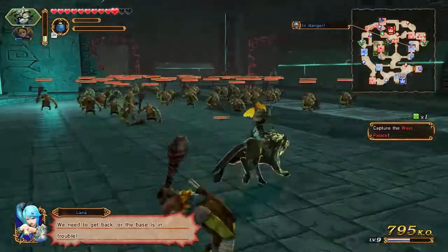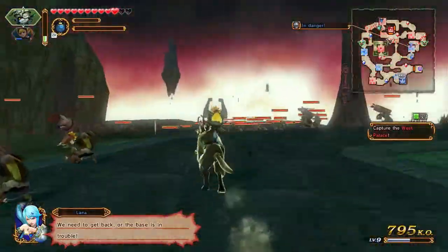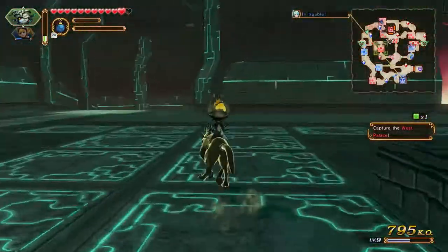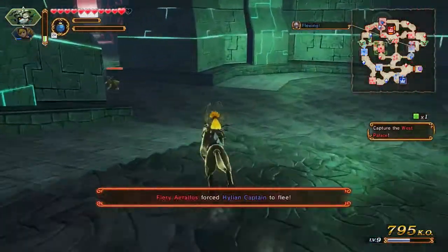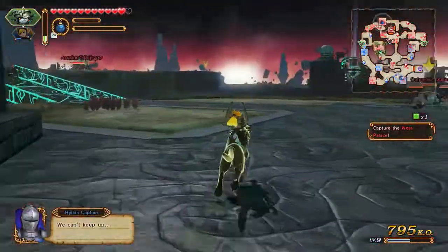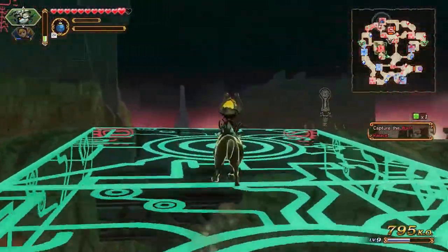I have to get back over there. Lana's right - we gotta get back. I can't switch to Lana because I chose Midna. I should have chosen Lana now that I think about it. The other thing is the owl statues are not convenient in this level - they're spaced out, and there should have been one more at the bottom but that's not the case.